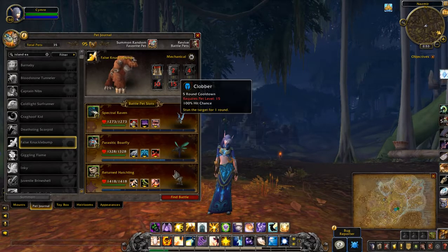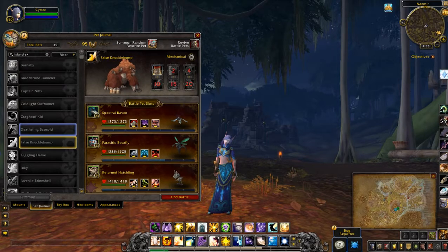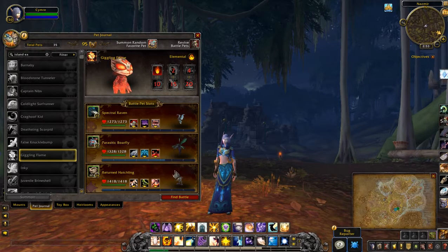Abilities: Banana Barrage, Barrel Toss, Clubber. Giggling Flame.